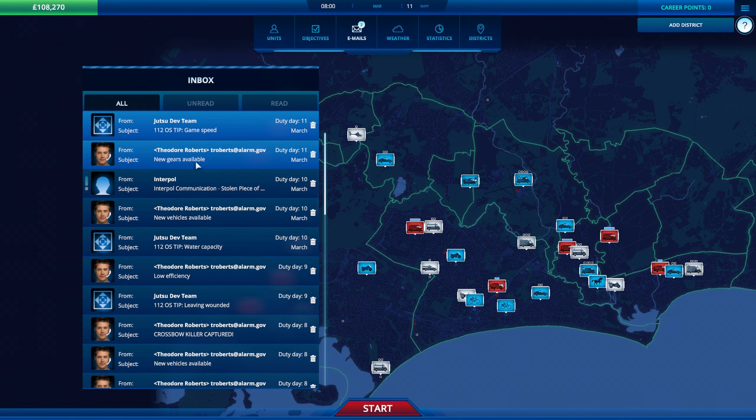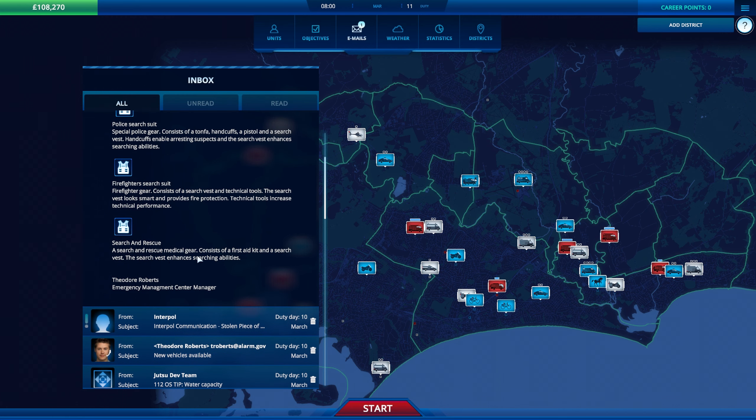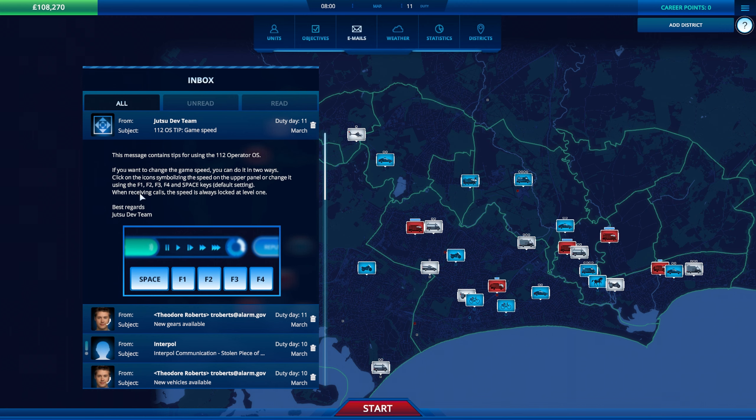Let's have a look at emails — new gear, search and rescue gear. Changing the game speed: again, in a tutorial, I'm 11 days into the game and it's only just telling me about how to speed up and slow down the game. I mean, I figured it out myself.